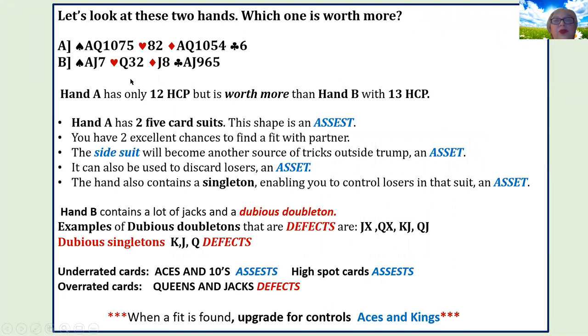Let's look at two hands. Which one is worth more? Hand A has only 12 high card points but is worth a lot more than hand B with 13. Why? Look at the shape. Hand A has five-five — two five-card suits. That's good for trick-taking. In a suit contract, it's worth a lot more than a flat hand. It has a side suit, which is good for setting up to get rid of losers. Hand A also has a singleton, lots of quick tricks — two aces and good combination middle cards — and controls.